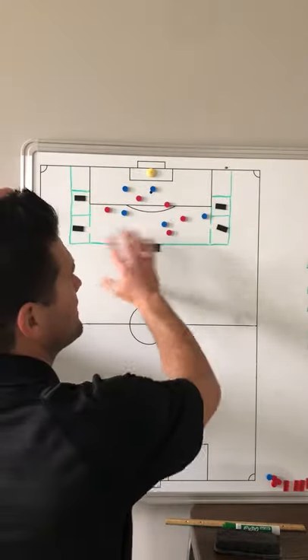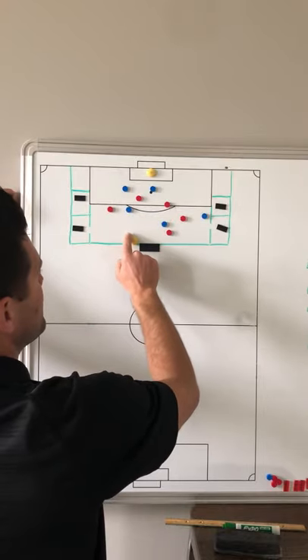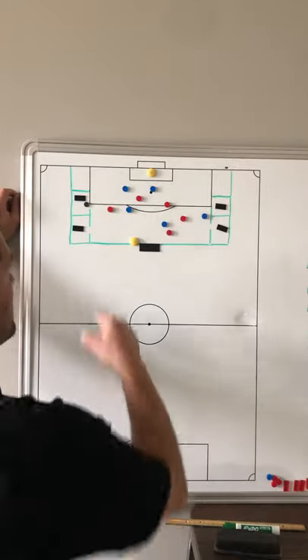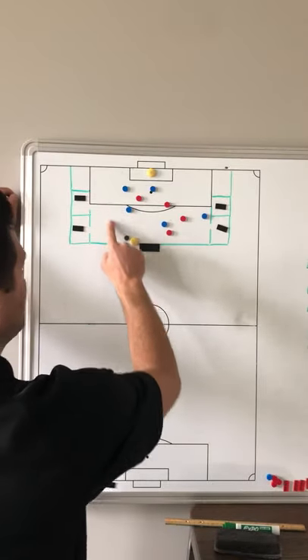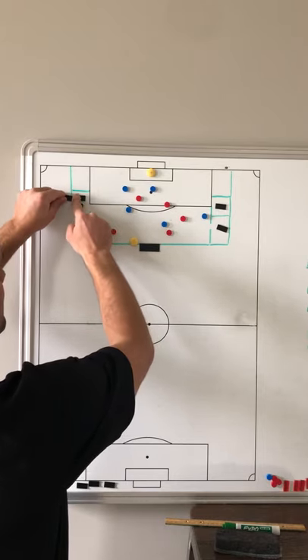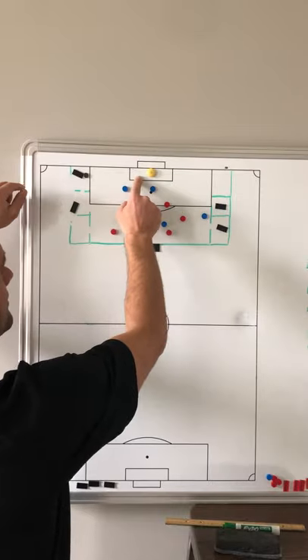The objective for the attack is obviously to score a goal. So if we find it into the middle zone — zone two — this creates an overlap. So as soon as the ball gets played here and it goes into zone two, this neutral should already be running, coming around, playing it forward for a cross.